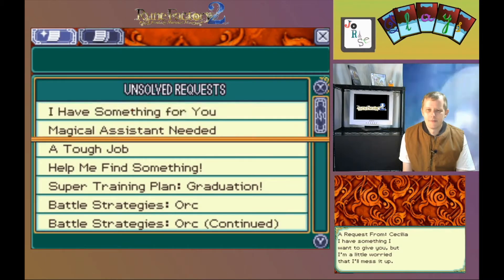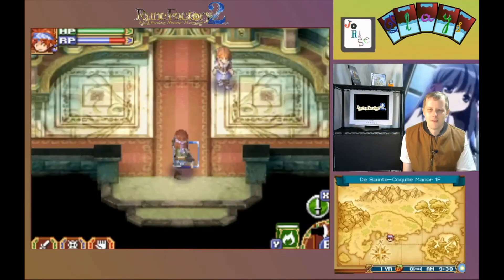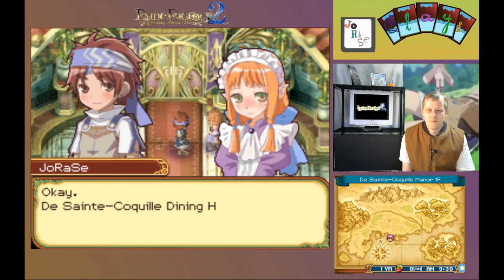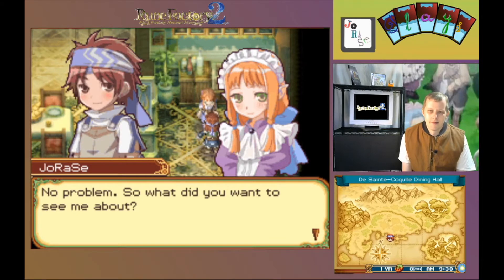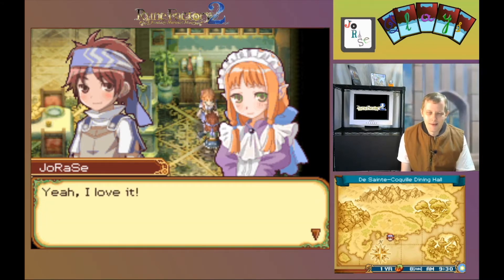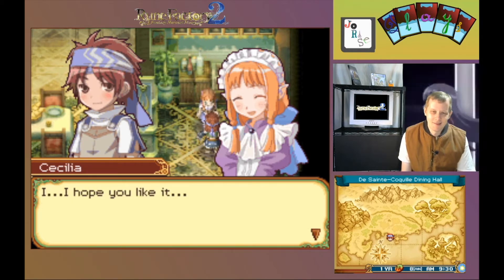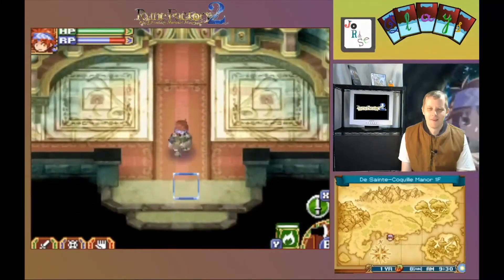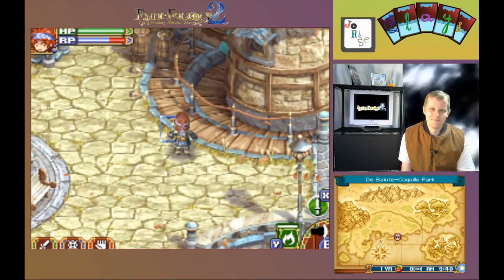Let's take a request. Let's go see Cecilia — meet her in the dining hall, yeah, we can do that. No problem. Here we are, so what's this about? Apple pie — well yeah, who doesn't like apple pie? She baked us a pie, how nice. Awesome! That's one request out of the way — we'll do a few more later. Right now we've got stuff to do.